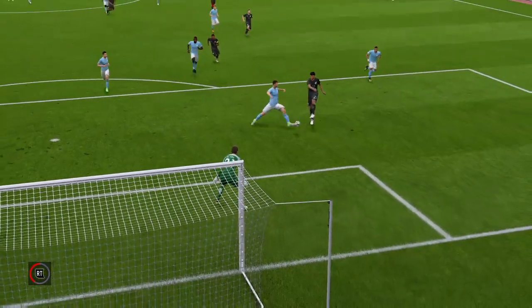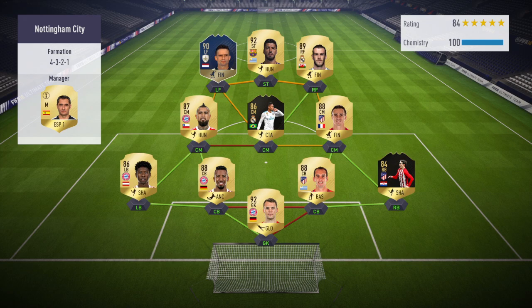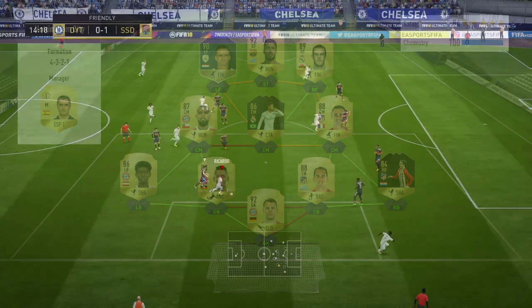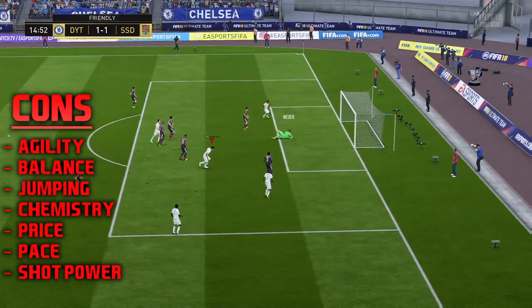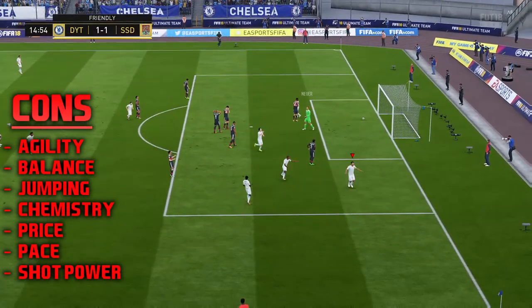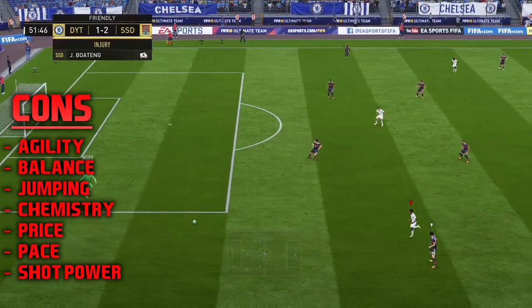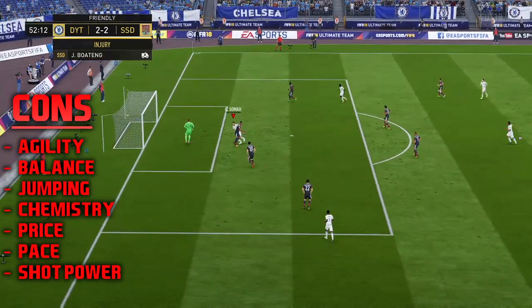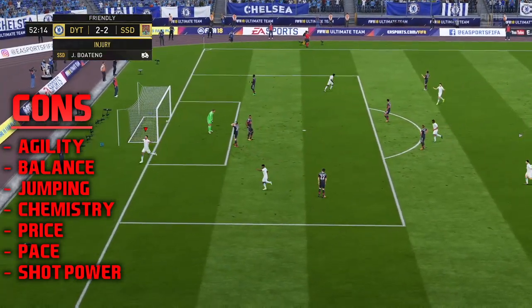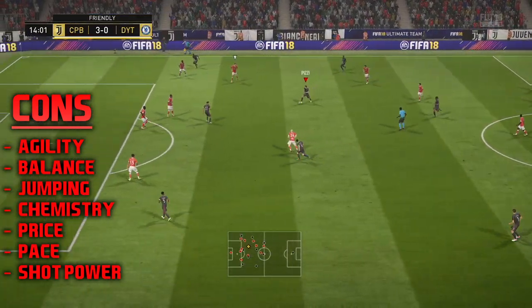But we do have to remember there are cons about every card — I can't just tell you he's completely great, because that would be incorrect. His agility and balance still feel a bit clunky even with the engine chemistry style applied. His jumping also isn't the most exceptional, so when playing goal kicks, sometimes he'll lose the aerial battles because although he has the strength and the height, the jumping stat won't allow him to beat defenders in the air.